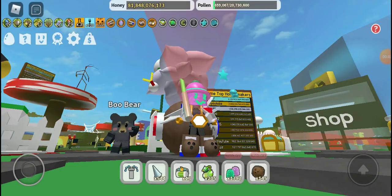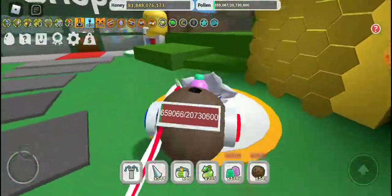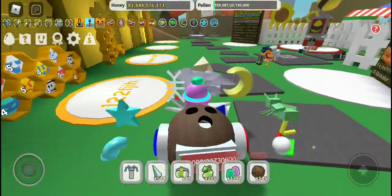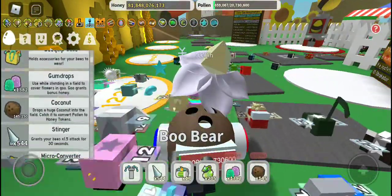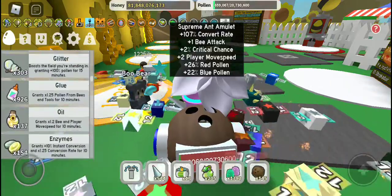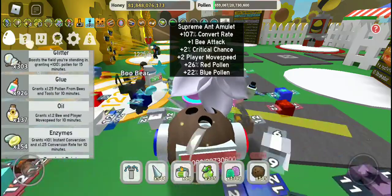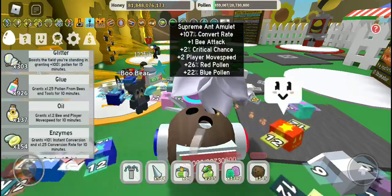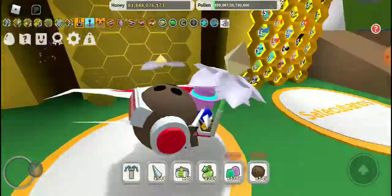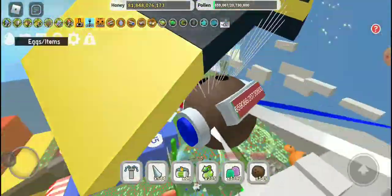Hey guys, it's me Bryce Pack with another video. Today we just finished our 100th bucket task! We'll be seeing what we need — look at that, 81 billion honey — and look at these ingredients: 300 glitters. All I need is 80 glue and 19 billion honey and we've got the gummy boots, so I will be doing that video soon.